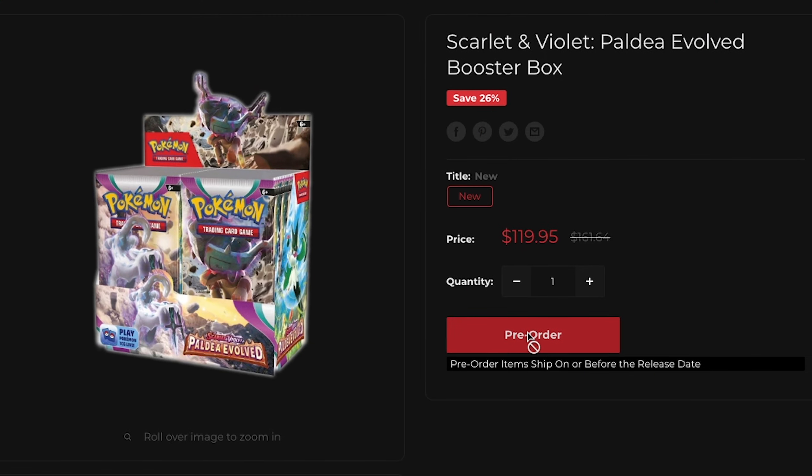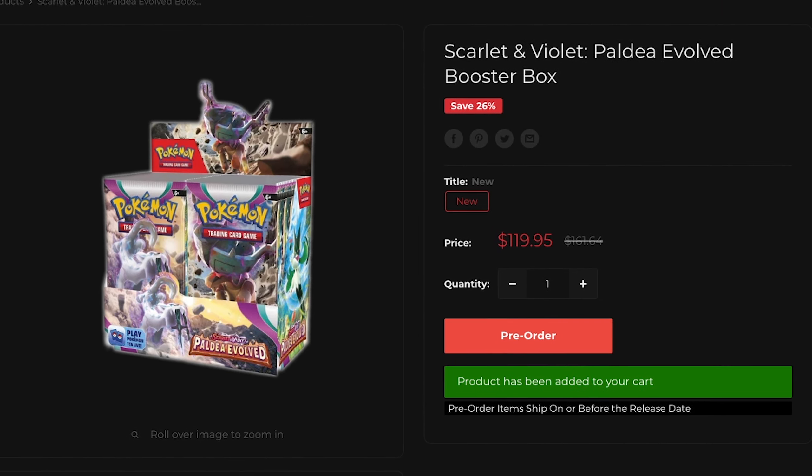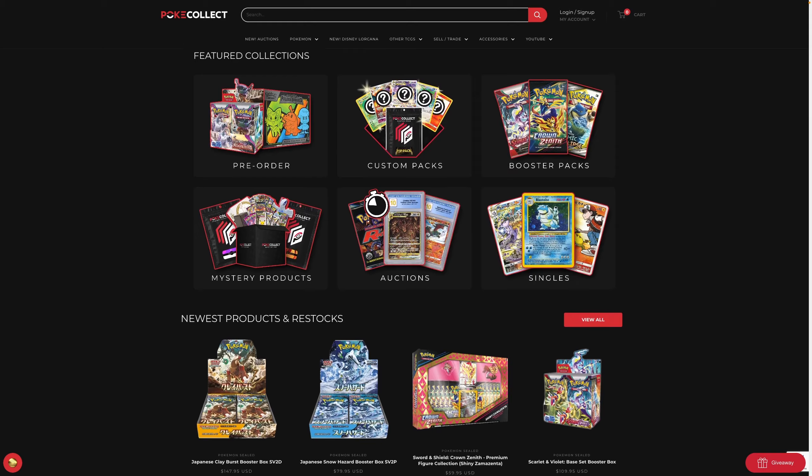That's it for today's episode. The second ETB probably took the lead there, but honestly it's so much more fun to open ETBs now that you get that guaranteed insane promo. Thanks so much for watching. If you want to help support the channel, you can do your Pokemon card shopping at PokeCollect.com — we still have some Paldea Evolved products available, and you can get some insane deals while also helping out the channel, so it's a win-win. We'll see you next time.